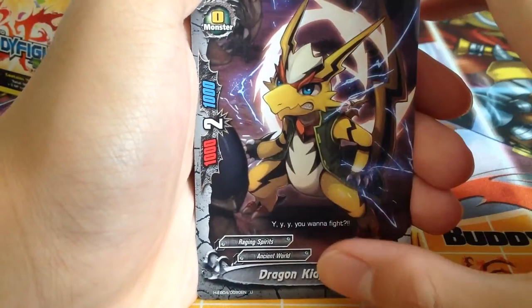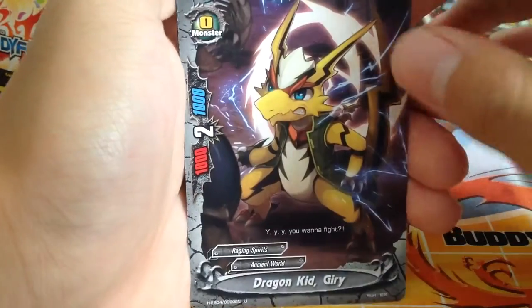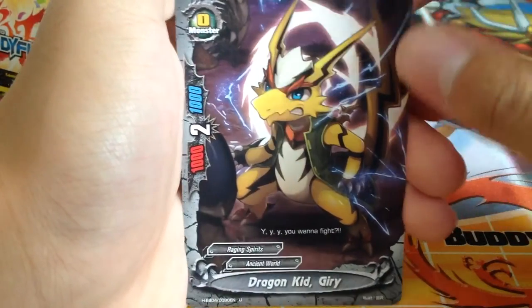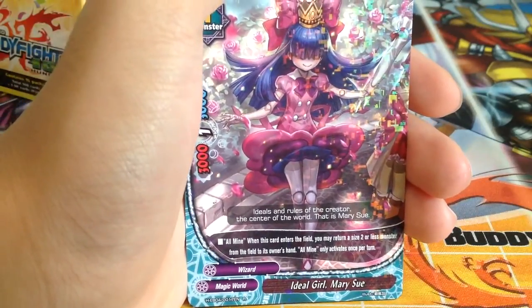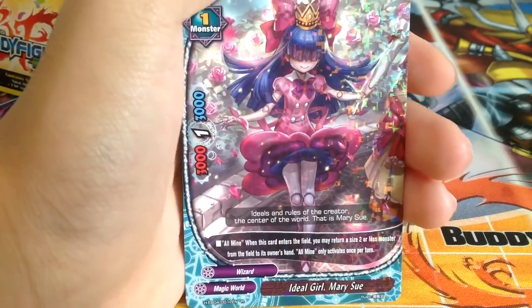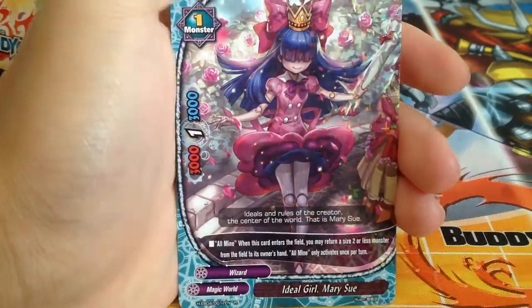Dragon Kiwi — a new size 0 for Raging Spirits, like they don't have enough size 0s. I Do Girl Marry Sue — yes, I'm looking for this card to support my troll wizard build. When this card enters the field, it may return a size 2 or less monster from the field into its owner's hand, but it only activates once per turn.